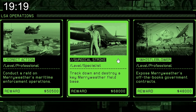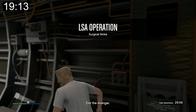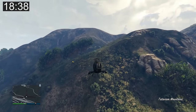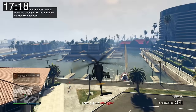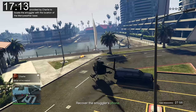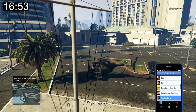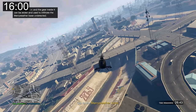Surgical Strike is the highest-paying LSA operation at $68,000. I head to collect the drone, blow up the smuggler's vehicle for an easy bone collection, then call Lester to clear my wanted level. With 18 minutes left I should be able to complete this in 10 minutes.